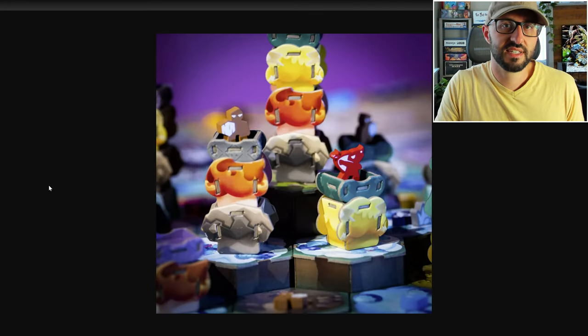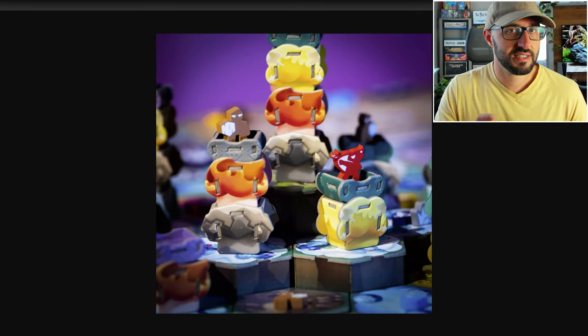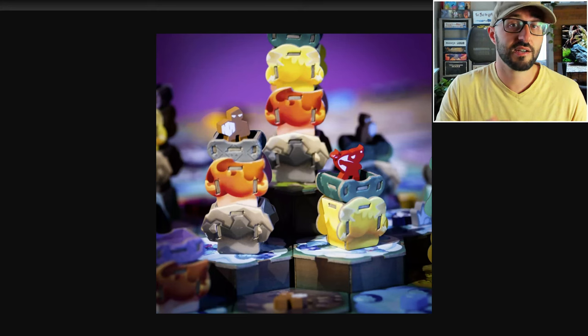The third option is to attack an opponent's tower that's adjacent to one of your own. This is where the fire and stone elements will really come into play, so that you can put a lot of pressure on your opponent while protecting yourself.